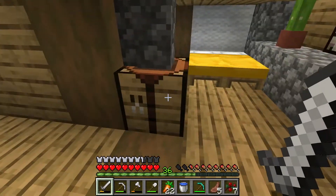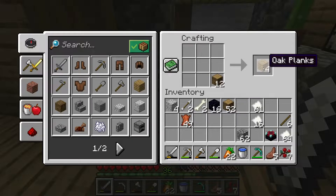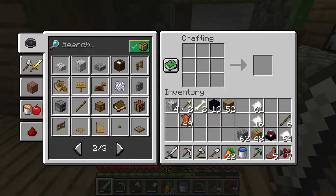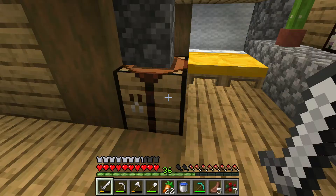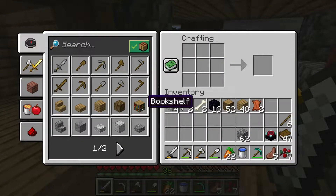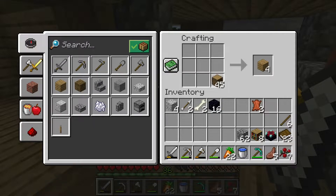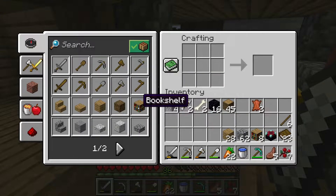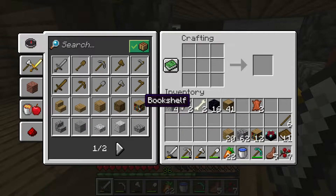Let's go ahead and go up here - we're going to be placing our enchantment table right here. We're going to need some bookshelves, so let's go ahead and make a ton of wood. To make a bookshelf we don't have any books yet, so let's go ahead and make a bunch of those, and then we can make our bookshelves. 47 books - definitely more than we need. Let's just see how many bookshelves we can make - eight, and then we're gonna need a ton more wood to make the rest of them.